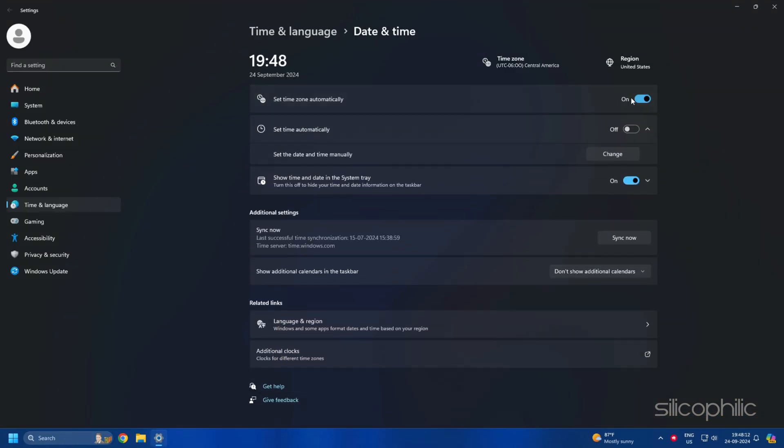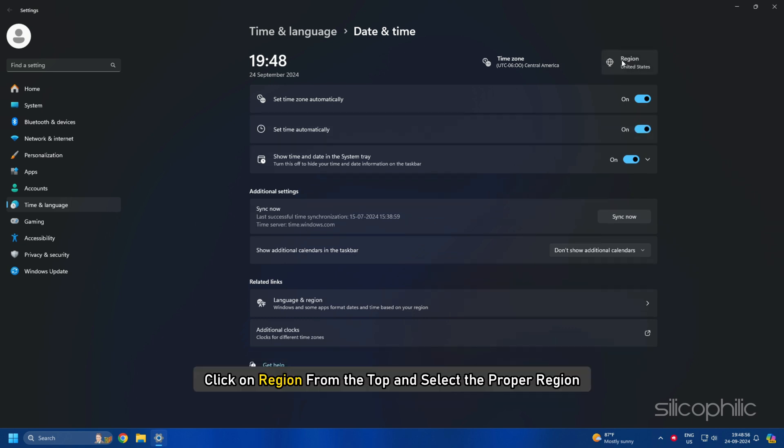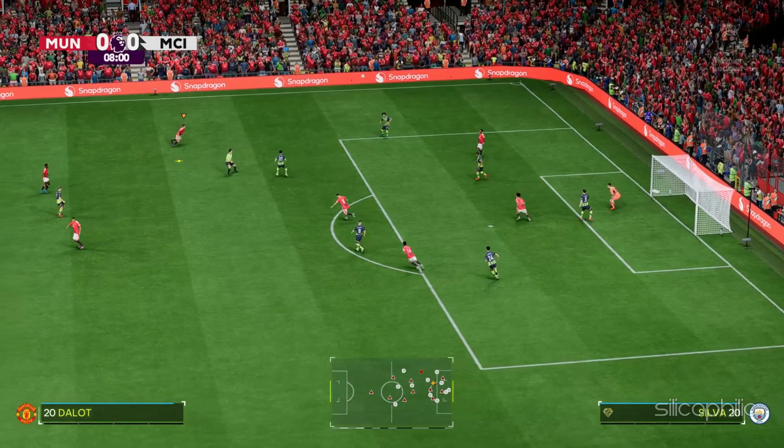Set the time zone to automatically and make sure the proper time zone is selected. Toggle on the Set time automatically option. Click on Region from the top and select the proper region. Once done, try to launch the game and check.